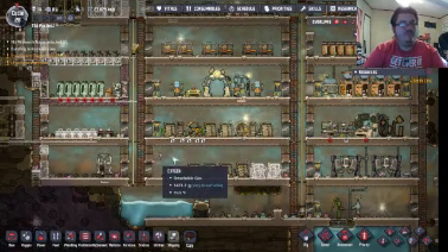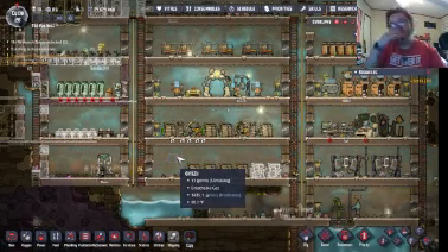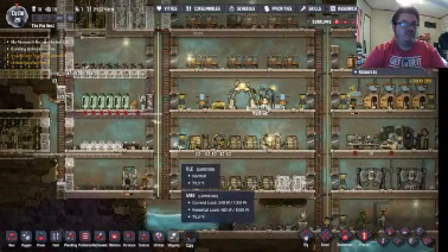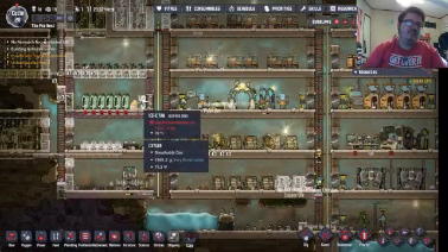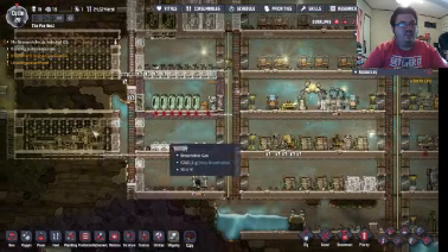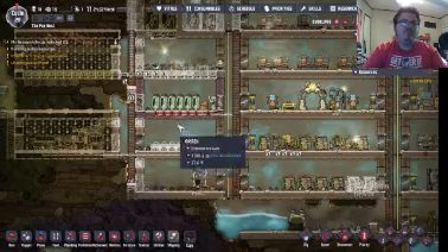Now we can finally start doing some medicine and start curing some of this food poisoning going around. The ice fan is now built. Now all we need is just the ice maker and we can start making this a proper fridge.